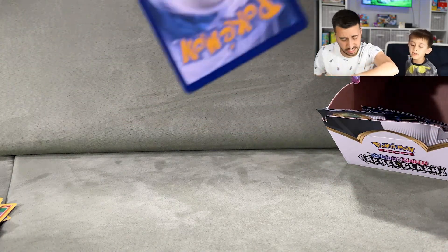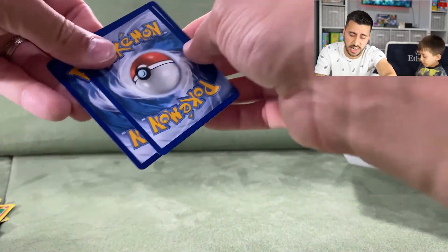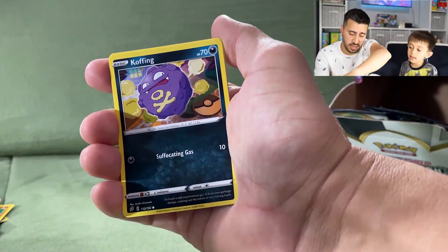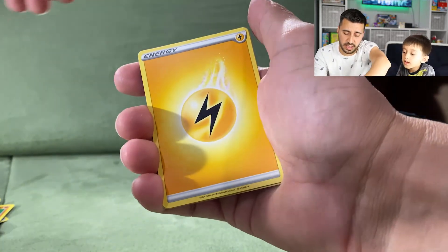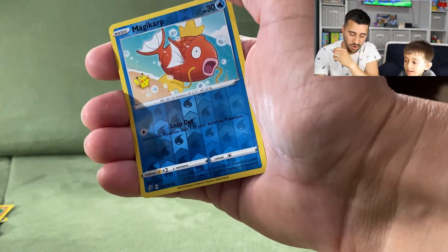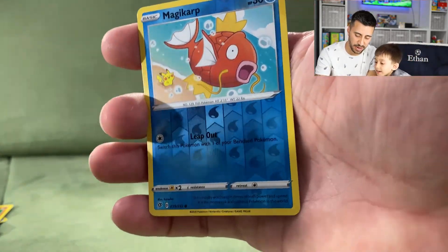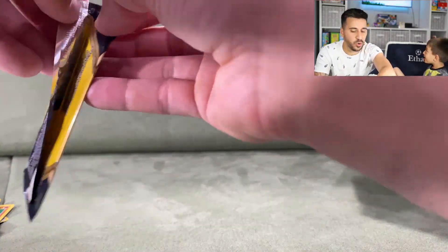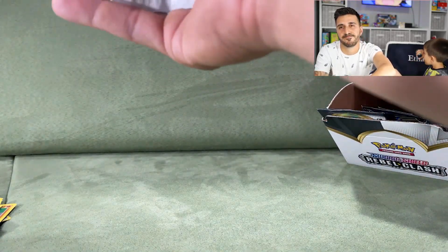Let's try our luck again — there's a Vmax card in here somewhere. We got a Koffing, a Fighting Energy, and a reverse holographic Magikarp. Everyone likes Magikarp!